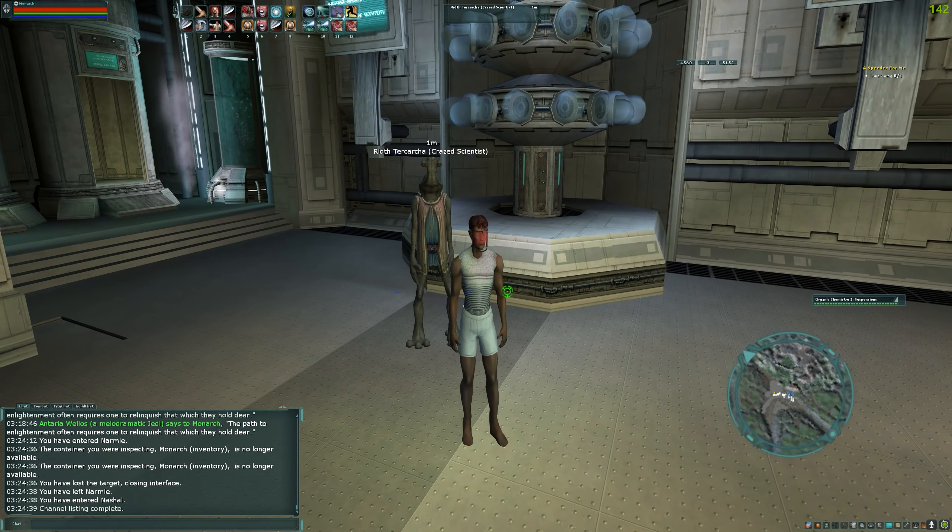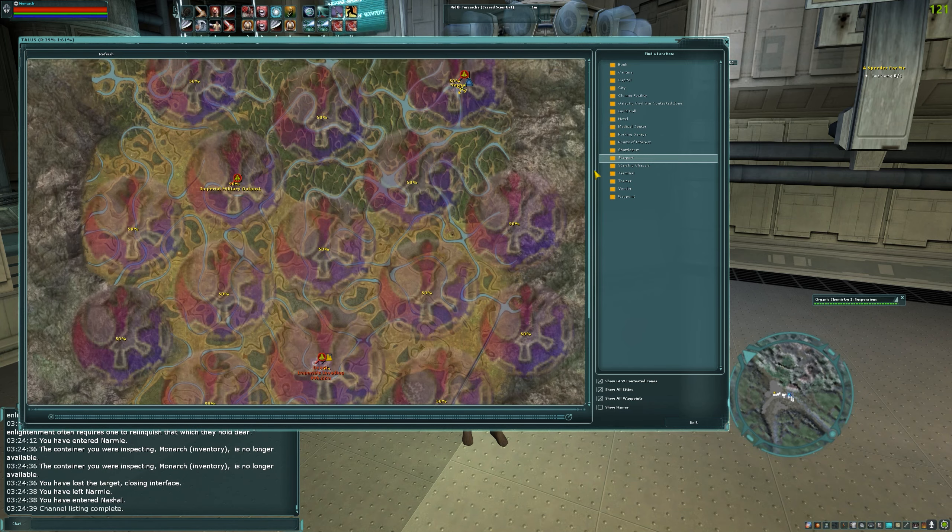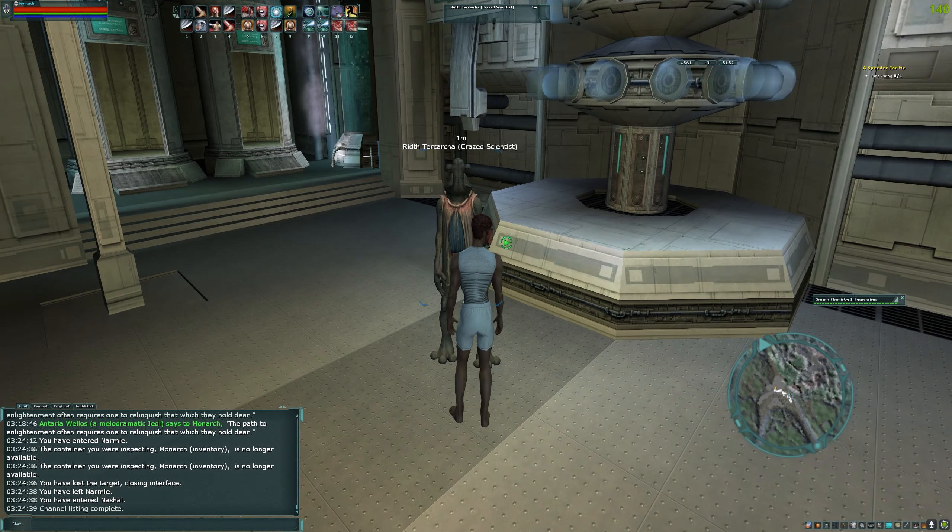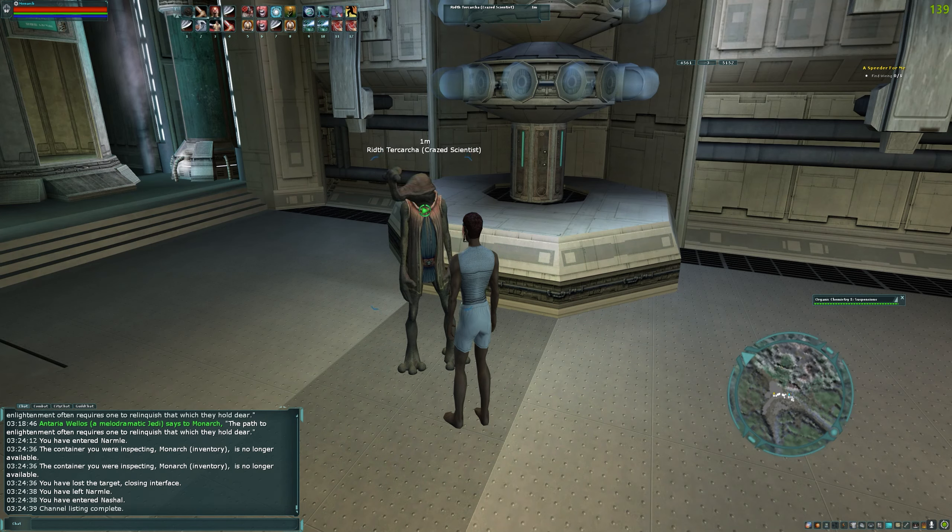The first thing you're gonna do is come to Nashal on Talos, enter the cloner, and you're gonna see Rith Turkarcha — which is an anagram. He's a crazed scientist. I'm not gonna ruin the anagram; y'all can figure it out.